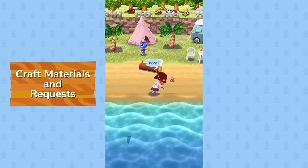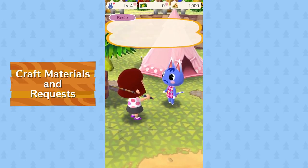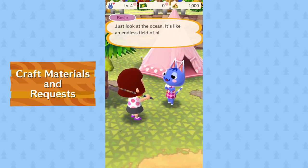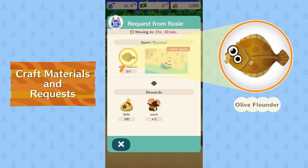May as well pocket some of this coral — don't want it to go to waste. Now its existence has meaning. Maybe we could trade it for some wood. What you got for us, Rosie? And look what we have here — an olive flounder. So much for the coral.